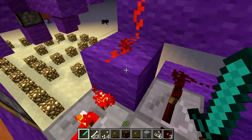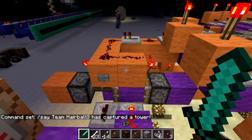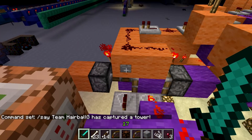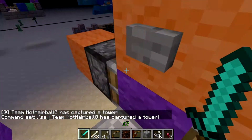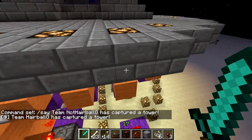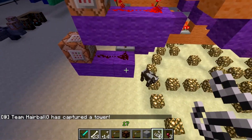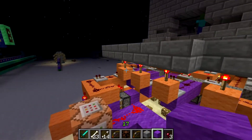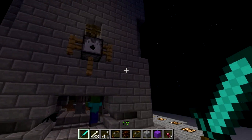Right now, power is going through this signal into this block, which says 'Team HairballG has captured a tower.' But if another signal is sent through — meaning the tower was killed — it'll switch and 'Team Not HairballG has captured the tower' will be announced over the server. As well, there's going to be more signal coming out, and these will go to their specified bases and give the base XP and gold, and congratulatory fireworks, something like that.